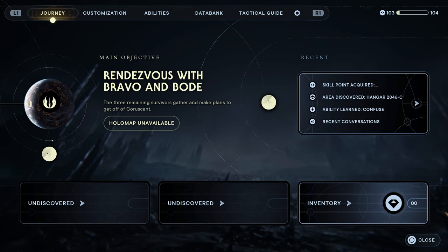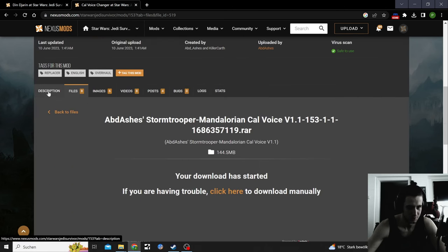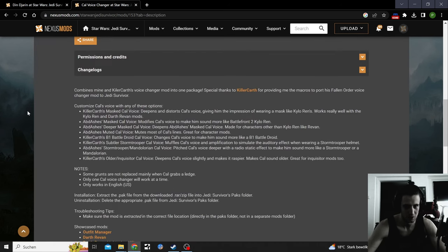I will keep covering Star Wars Jedi: Survivor mods when I figure out they've come out, which is all over the place. Often a lot of them come out on the same day so it'll be multiple mods in one episode. Let's look at the mods — the droid, the car voice changer, what the code was called — Dead in Full Order. I tried one trooper mod and one Kylo Ren voice — masked Kylo voice.